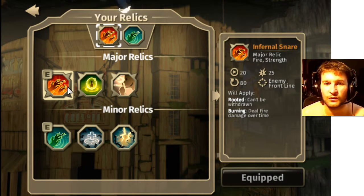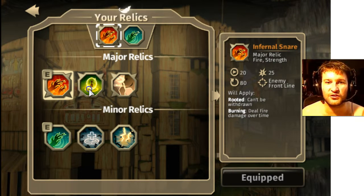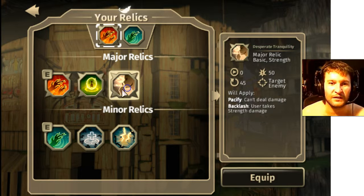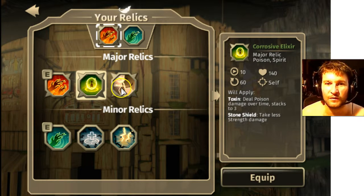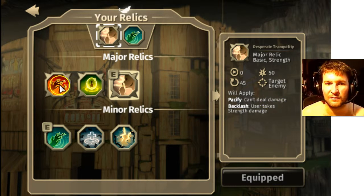Infernal Snare. So a lot of stuff is different here — a lot of things are different, a lot of unique skills change, a lot of relics that are brand new that I've never seen before. Coruscant Elixir: 140 HP, will apply Toxin and Stone Shield — so it puts it to yourself, gives yourself Toxin but a big Stone Shield. Pacify: can't deal damage, backlash to user. It's zero boot-up time — that's really good. So we're going to equip that. Pacify means that they can't deal damage.